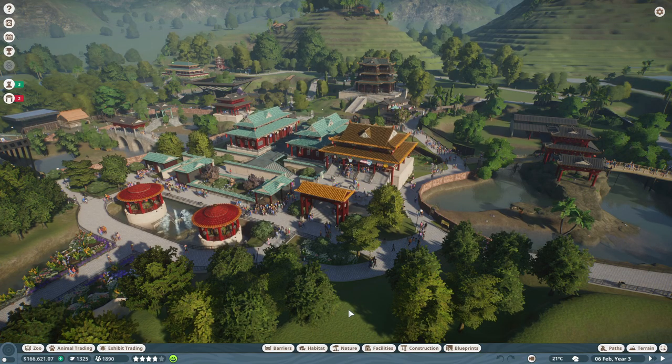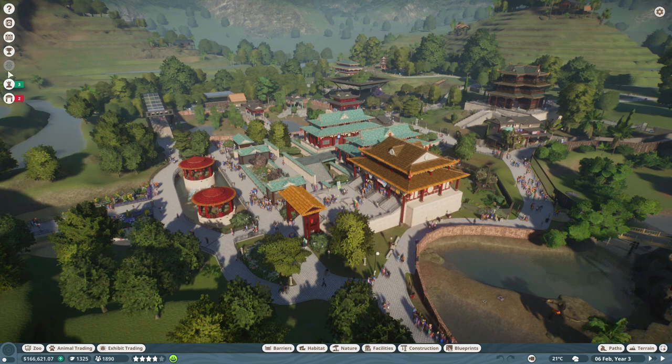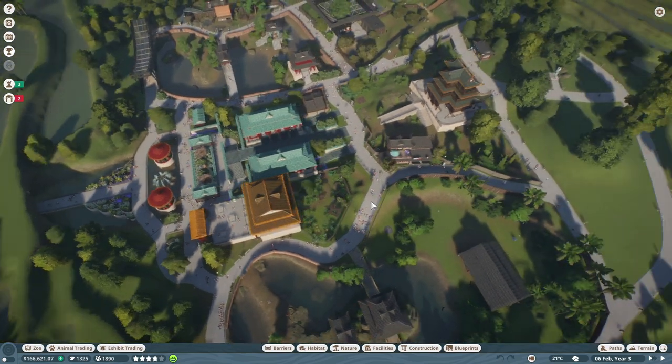Hello everybody and welcome back to Planet Zoo! I am Twinkly Tanya, and we are in Panda Park, the third tutorial park. We are currently in the gold star campaign — we did bronze and silver in the first episode. We need to have at least 80 species in the zoo, which is three more than we currently have, so let's find a place to build a habitat first.